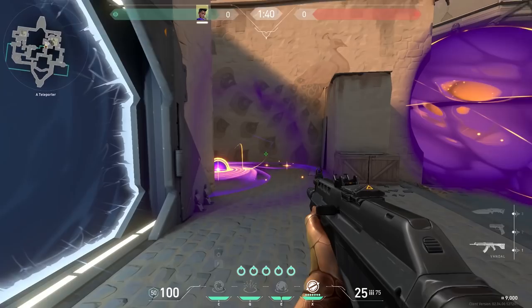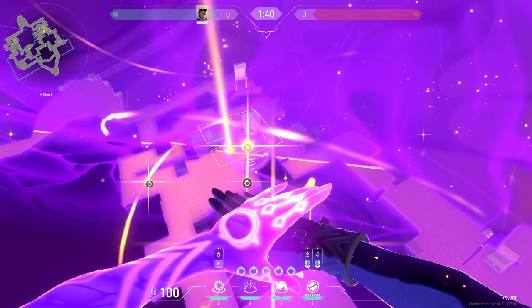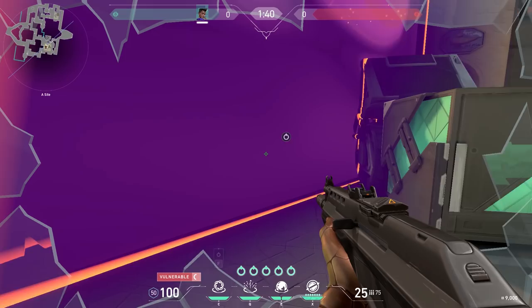If you have your ultimate on A Bind, use one star in the corner, one star in front of lamps, one star there, and use your ult diagonally in front of that star. When you push, smoke lamps, use your stun in the corner, and use your black hole behind your ultimate. The reason for the black hole behind the ult is that enemies cannot push through your wall — the black hole pulls them back. Now you can plant easily.